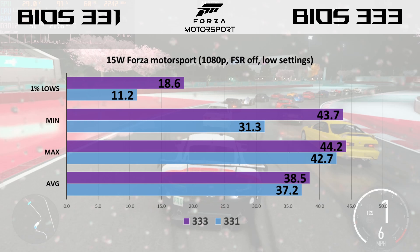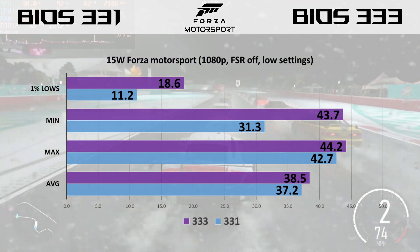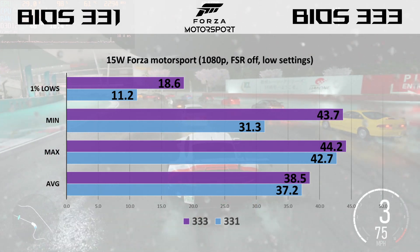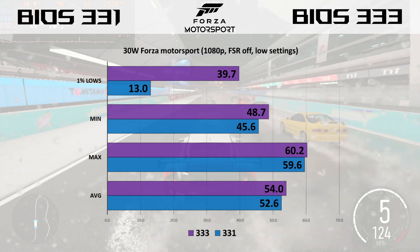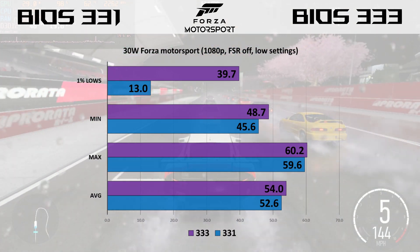For our final game, we'll take a look at Forza Motorsport. This is at 1080p, FSR off, and low settings. In this test, for the first time, we see a pretty significant advantage for the 333 BIOS. Being a new game, I think that would be why we're seeing this, so perhaps some other really new games like Alan Wake 2 may perform better as well, although I don't own that one to test it.